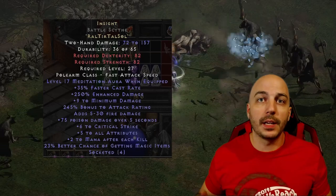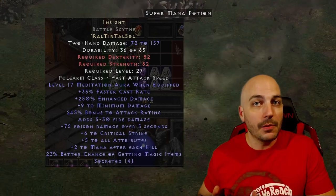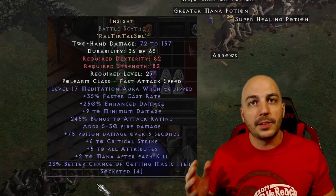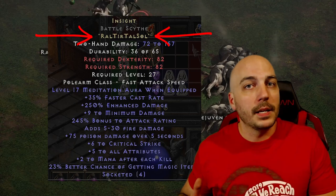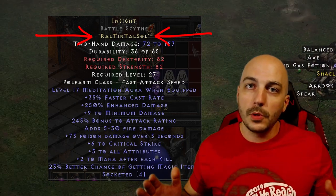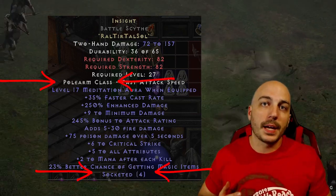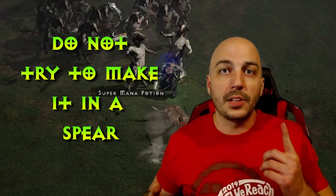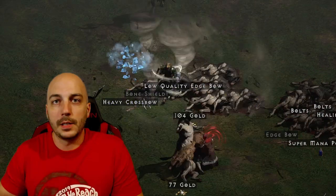If you're new and don't know what an Insight is, I'll show you one right here. It's most notably known for its Meditation aura and a large amount of enhanced damage for a runeword with such low-level runes. To make this runeword you just need a Ral, Tir, Tal, and Sol — super low runes for such a powerful runeword. You need a four-socketed polearm, and do not make the mistake of trying to make an Insight in a spear — it specifically has to be a polearm.